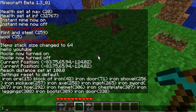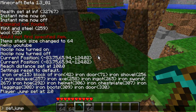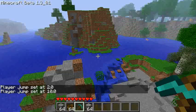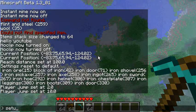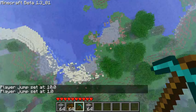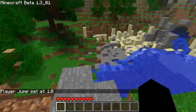Next is 'set jump'. The number you put in is a multiplier for jump height. One times multiplier is normal. Ten times multiplier gets you really high — 'set jump reset' puts it back to normal.